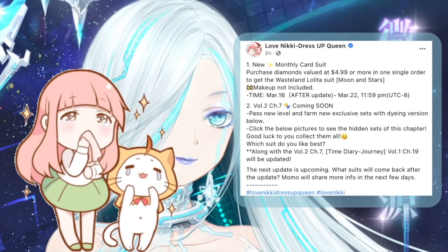So basically, if you guys have been keeping updated with the Facebook post, we have a new chapter coming and that is Volume 2 Chapter 7. There are a lot of new outfits that come with every chapter, a lot of achievements and diamonds. But one thing that's special about this one is that you can finally start to farm for the Ruin suit.